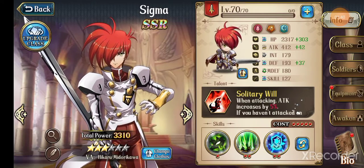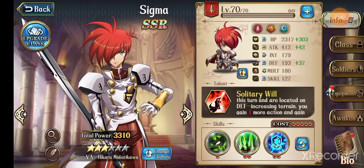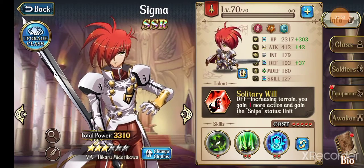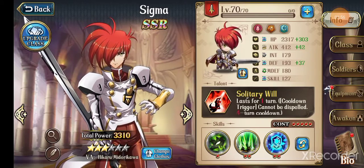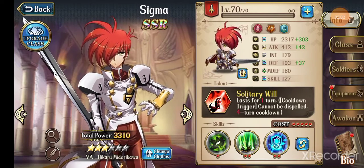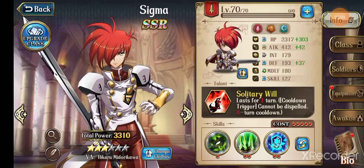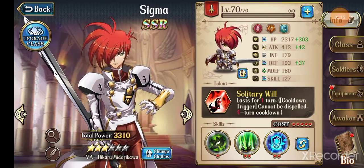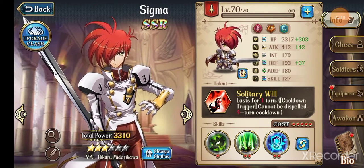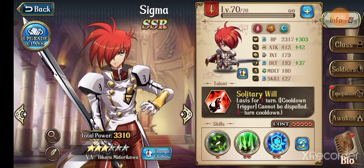We begin with his talent, Solitary Wheel. At three stars, when attacking, attack increases by five percent. If you haven't attacked on this turn and you're located on defense-increasing terrain, you gain one more action and gain the Snipe status — unit range plus one but cannot move, lasts one turn, four-turn cooldown, cannot be dispelled. At six stars, this has a one-round cooldown, so effectively each turn.